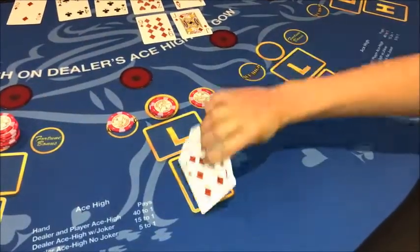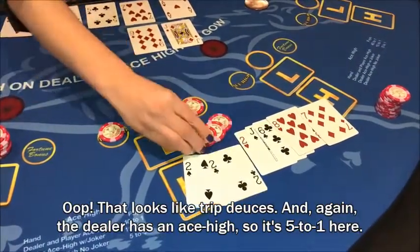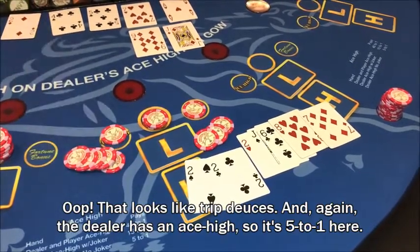How about you? That looks like trip deuces. And again, the dealer has an ace-high, so it's five to one here.